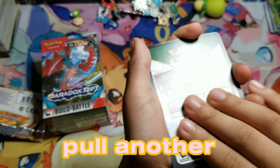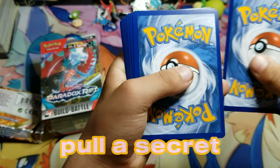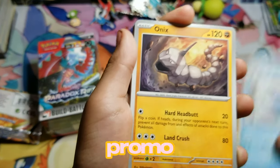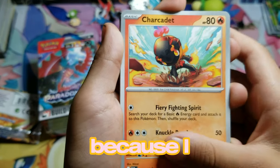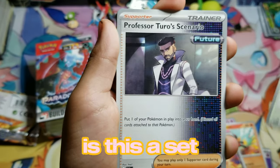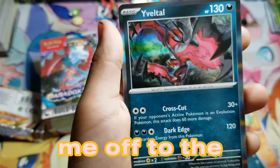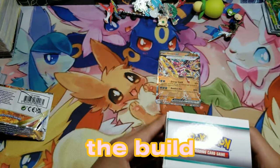Can Pepperzard pull another one? Can he pull an illustration rare, a secret rare, a gold? It's the last of the loose packs before he opens his build and battle kit. I'm excited to see the promo. If anyone knows what's in this set, let me know where your chase cards are, because I haven't done too much research on this set. Is this a set you want to go all in on, or just a 'hold me over till the next one' type of thing?